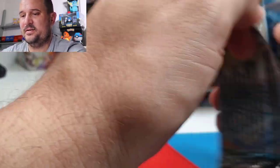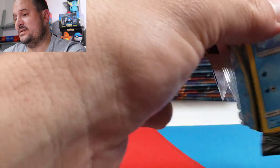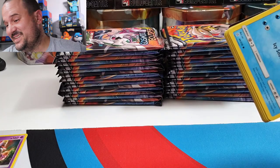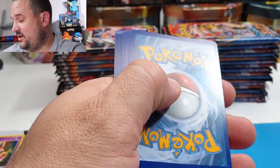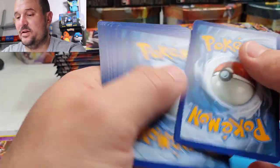Regular rare pull. Blastoise and Piplup is another great one in this set. And of course the ADP, which is a very, very nice card. They have a brilliant full art version of it as well.